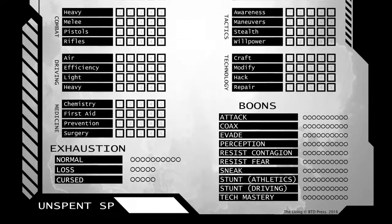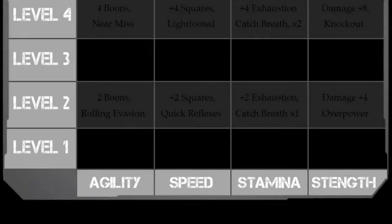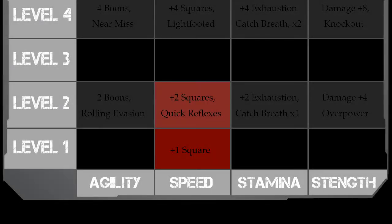Bonuses provided by skill levels do stack with one another and are calculated by total. For example, purchasing athletics — which is speed — levels one and two provide an extra two squares of movement per round, one for each skill level, not three.